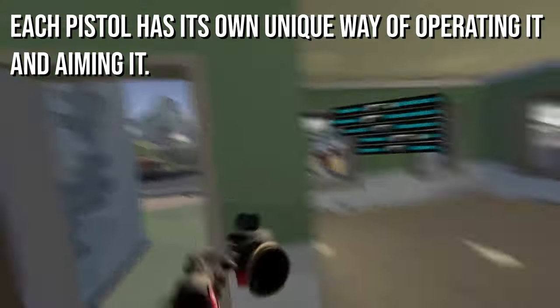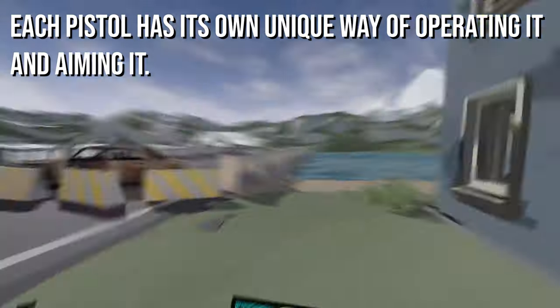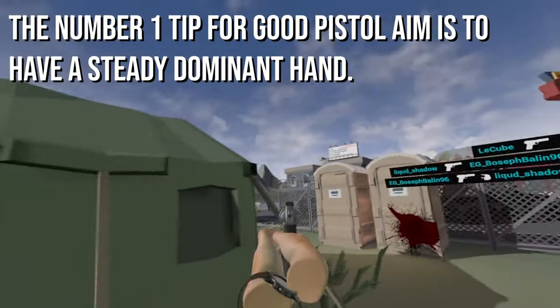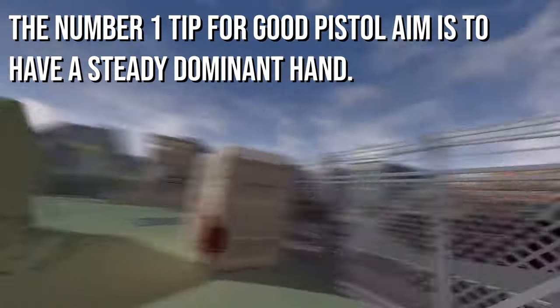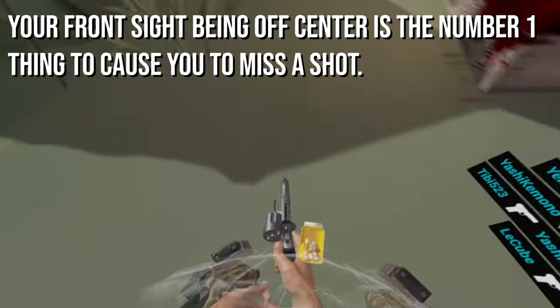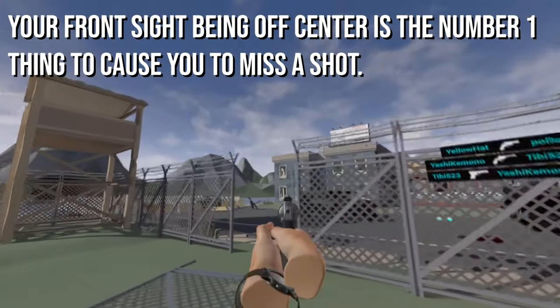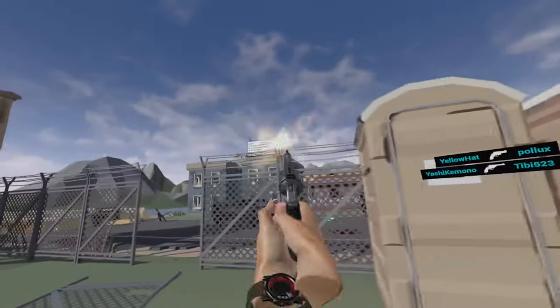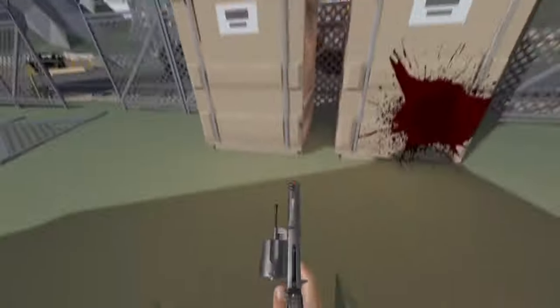Each pistol is a little bit different when it comes to actually aiming it and we'll go over specific techniques on each pistol as we get to them. In general, the key to really good pistol aim is a steady dominant hand. At first it can be easy to miss, but if your front sight is even slightly off center, which would be caused by your hands not being steady, then your shot will go slightly off center as well, which at range can more often than not cause you to miss your target completely.